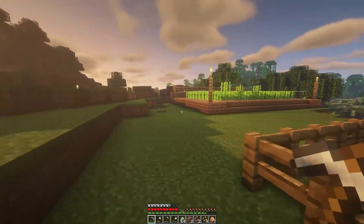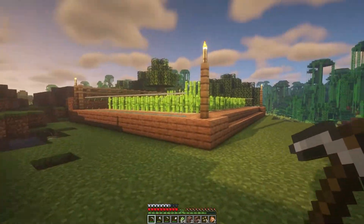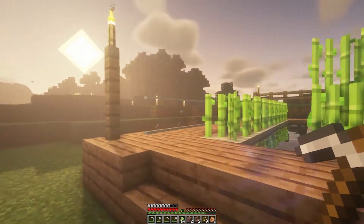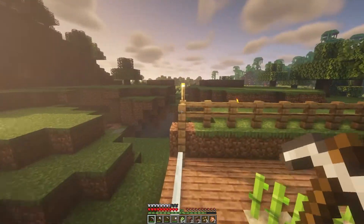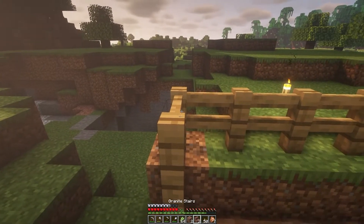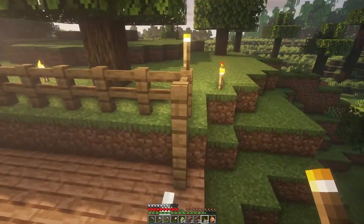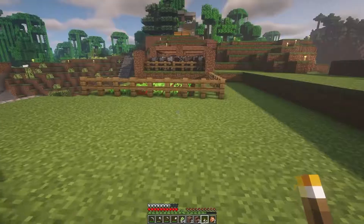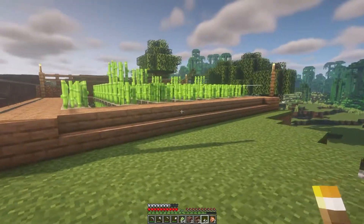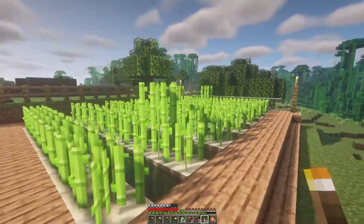So we end up with something just like this — I put some little glass balustrades on the sides, I like it. It's clean, simple, and it'll do the trick. Now you should have a good source for lots of paper. In the next video we're gonna look at building our enchanting table, which is gonna be pretty cool — we needed all this paper and all those cows over there, but the paper from this farm is the main thing. Should be good to go now, alright guys, see you in the next one.